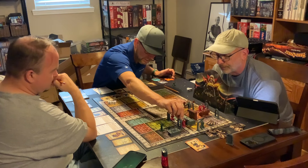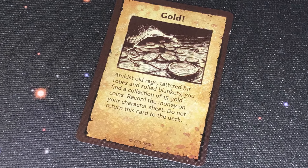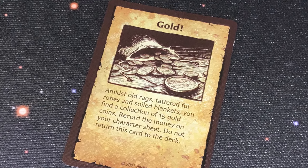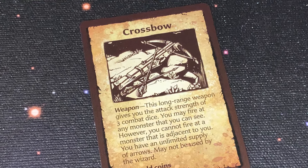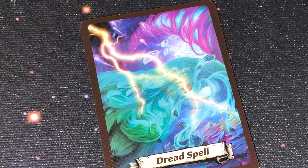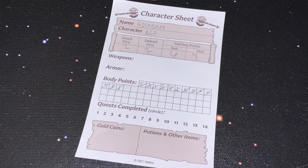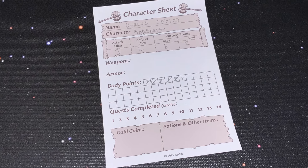The heroes are moving around, trying to collect booty — they can search in rooms, get different items, get treasure, and add those things to their inventories. Some characters can cast spells; they have spell decks with certain spells they can use. You also have hero sheets where you can write your character name, track your hit points, and keep track of those sorts of things.